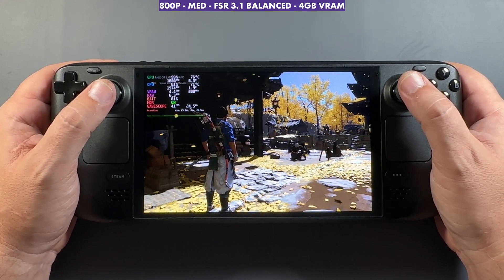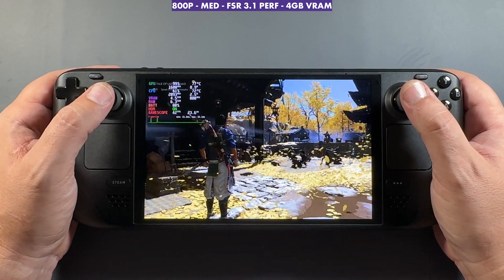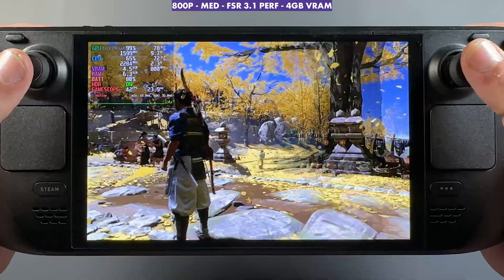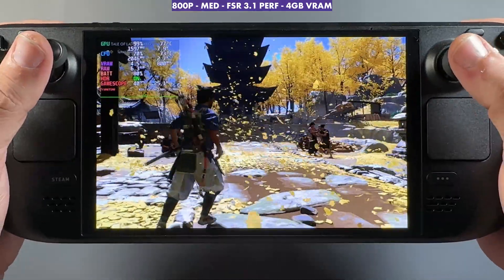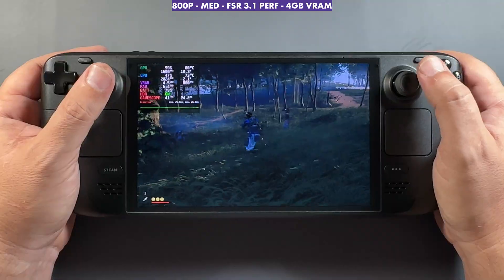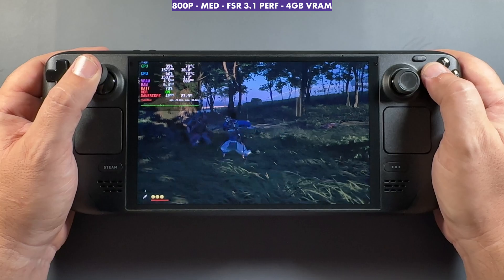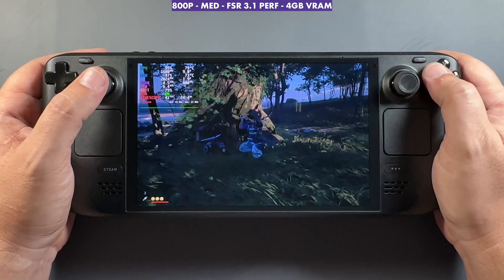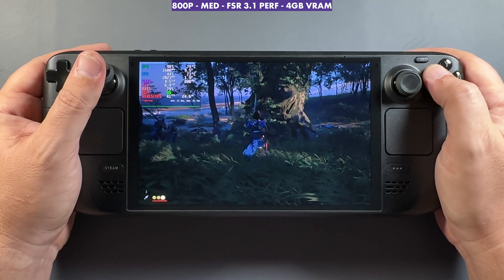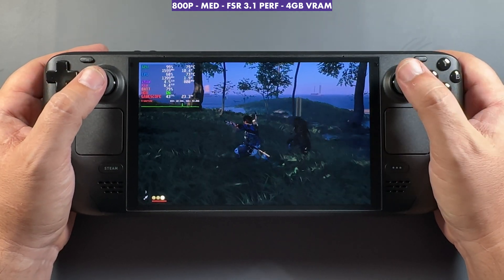Even though they put these settings in-game, it really can look different in each one. This is another area with leaves and yellow where when I tried to go from balanced to performance before, it wasn't quite as clean as this. It's still hard to show in this video, but I'm surprised going from quality or balanced all the way up to performance that it still looks this decent for FSR. Color me a little impressed with AMD's FSR 3.1 when it comes to the upscaling part and making improvements, and also decoupling frame gen so that even if you're using XeSS or some other upscaler, you could still take advantage of their frame gen.